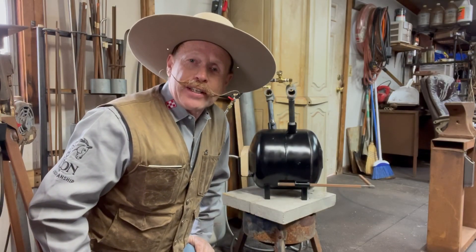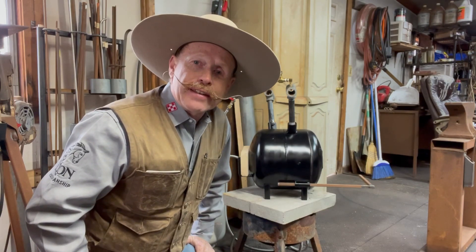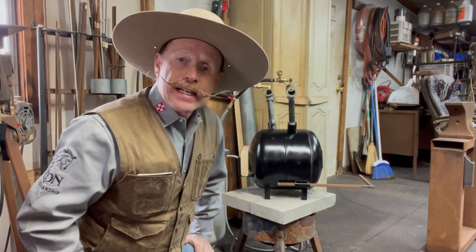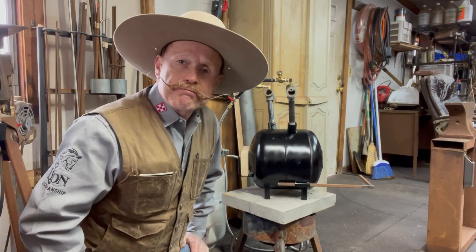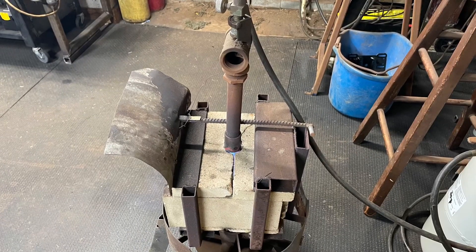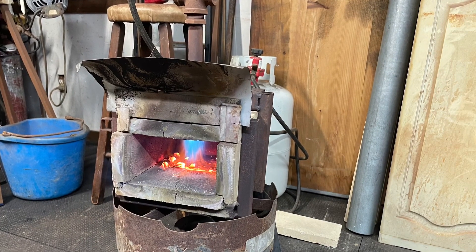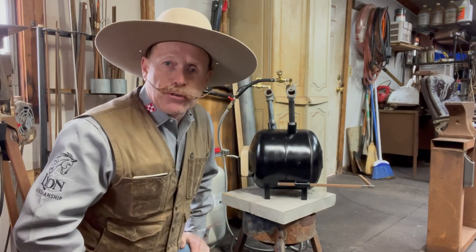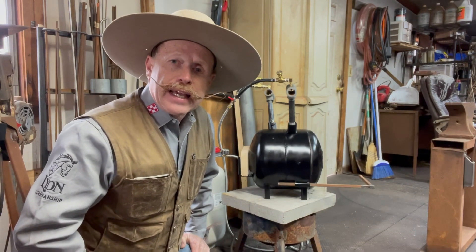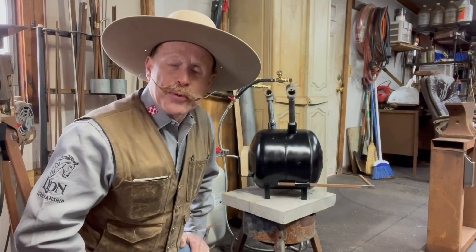Hey guys, Mark Lyon here, Lyon Horses. Today I want to show you what I got done the last few days. It's been a little chilly and cold here, but been working on a couple little projects in the shop. I had a forge before — one I just cobbled together — it worked for what I did, but I don't do a lot of forging. I do a little blacksmithing, make a few knives, make a few things.